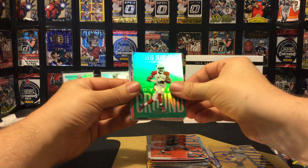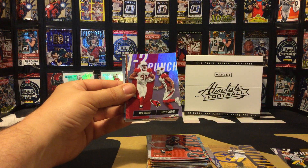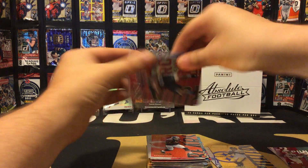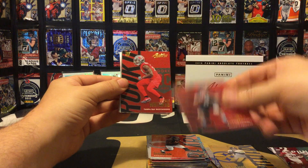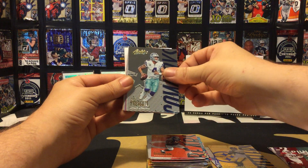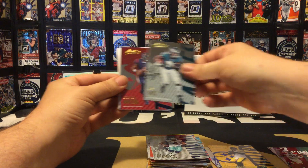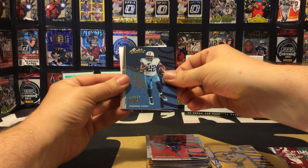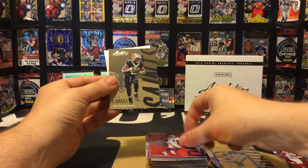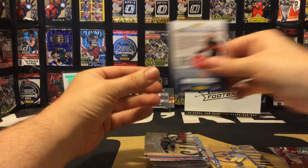Covering Ground David Johnson, One-Two Punch David Johnson and Larry Fitzgerald, a rookie of Kurt Benkert and Jordan Whitehead, a Dak Prescott, Deshaun Watson, Derrick Henry, Zay Jones, and an Alvin Kamara to close out.